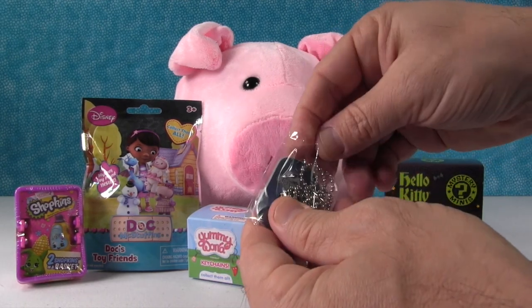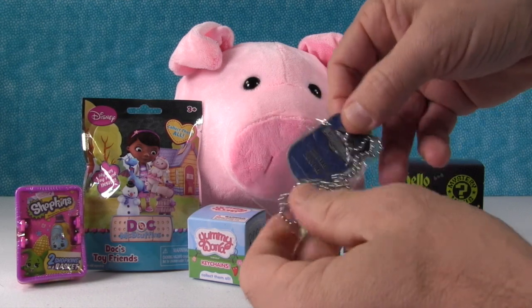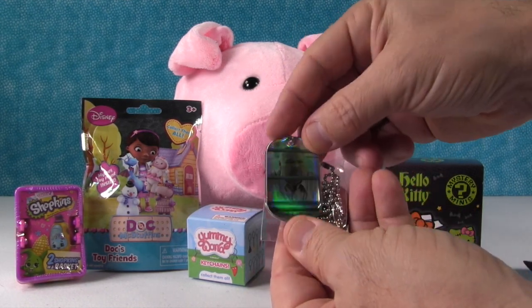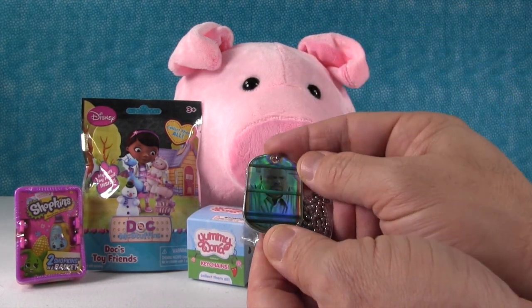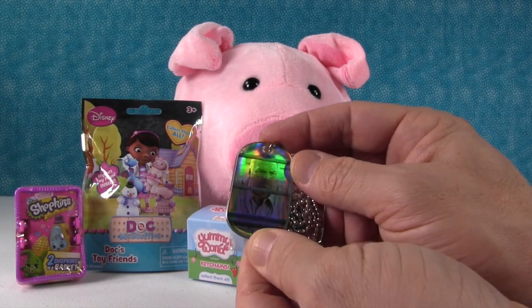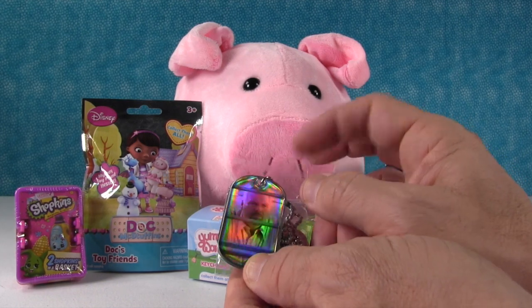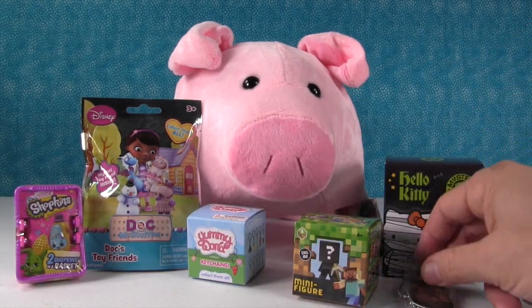It's stuck. The piggy gave us some good surprises. Sure did. So dog tag 30 of 48. It is — ooh — it's a special foil-y one. I forget his name, but he is basically the bad guy in Jurassic World. Yes. I was thinking Jurassic Park, but I'm like, no, that's a different movie. So, very cool. I'm happy that we got that special one. That's nice.